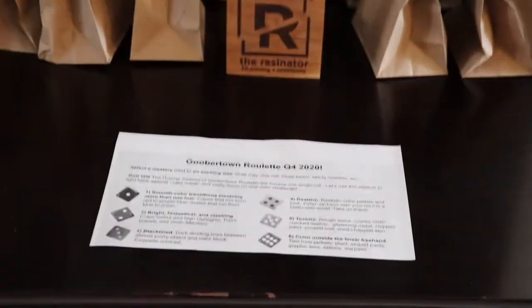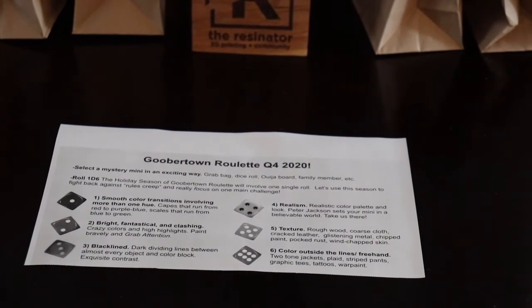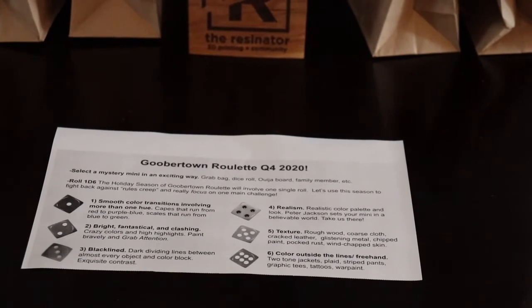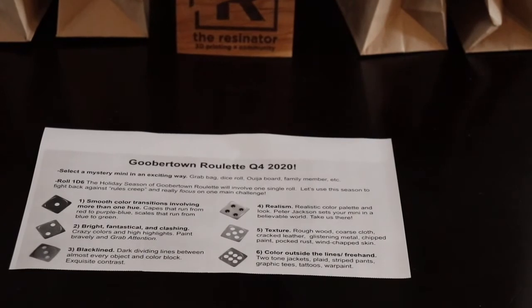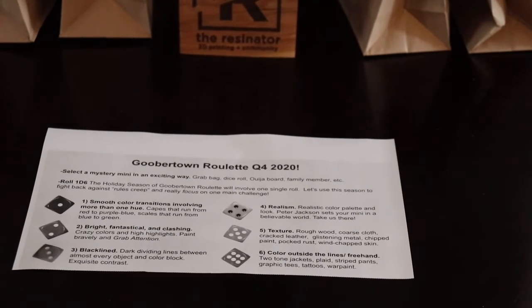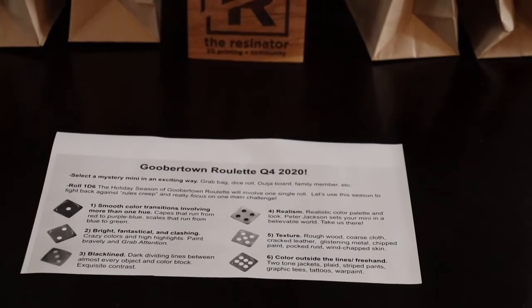One is smooth color transitions involving more than one color. Two is bright, fantastical and clashing — it's a little hard to read upside down. Three is black lined — that's the one I'm going for. Four is realism. Five is textures — that's another one I think would be fun to do, I've been playing with that lately. And then six is color outside the lines or freehand.